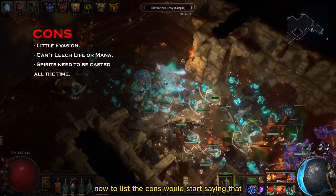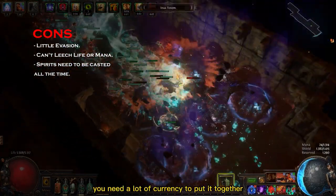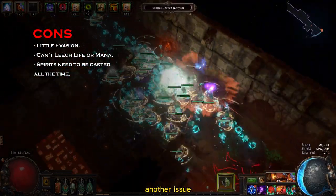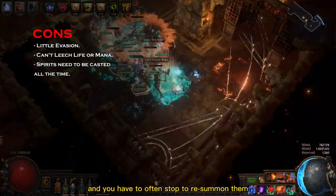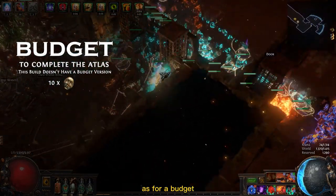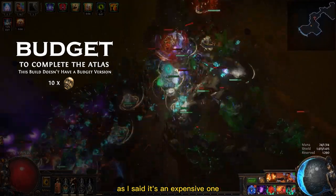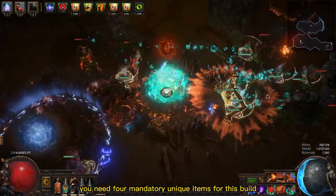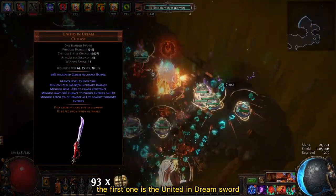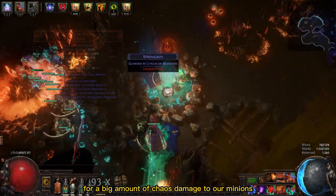Now to list the cons, I would start by saying that this build isn't for everyone — you need a lot of currency to put it together. Another issue is that raging spirits have a short duration and you have to often stop to resummon them. As for budget, this build would need at least 10 divine orbs to put together. You need four mandatory unique items for this build. The first one is the Uniting Dream Sword, which grants an Envy Aura for a big amount of chaos damage to your minions.